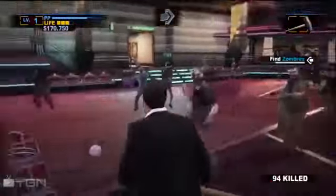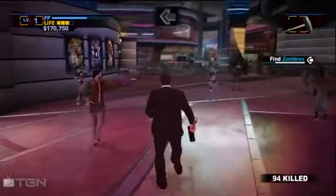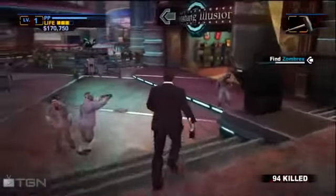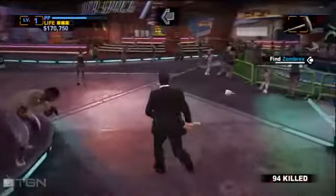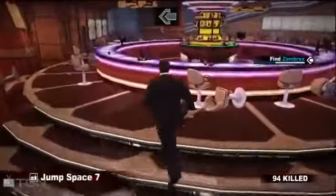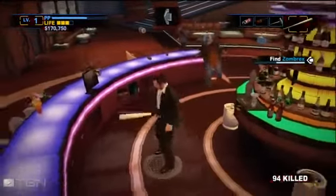I'm going to see if I can get this Zombrex — it should be up in this building here. I'll show you where it is, but I really don't think it'll be there because it wasn't there the last time I tried. Let's just see if that was a glitch or not, because sometimes there are glitches in this game that kind of piss me off — like sometimes you're just standing around and out of nowhere a zombie will just attack you.